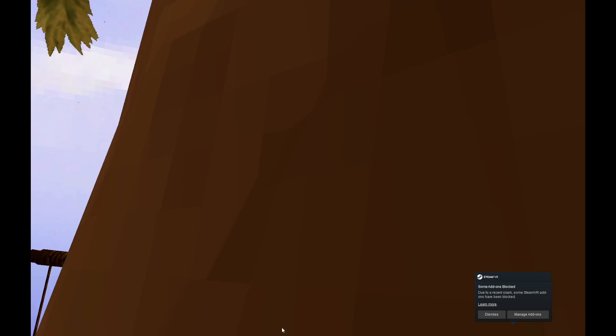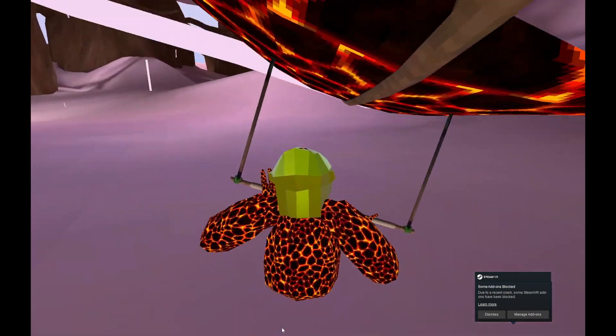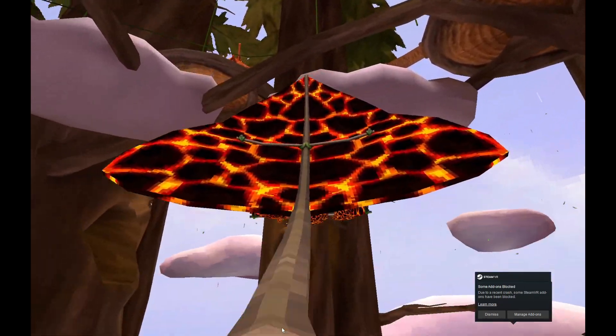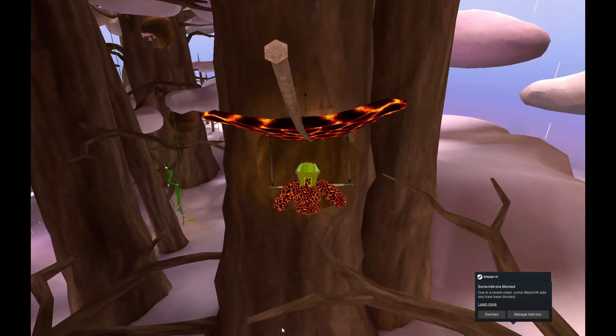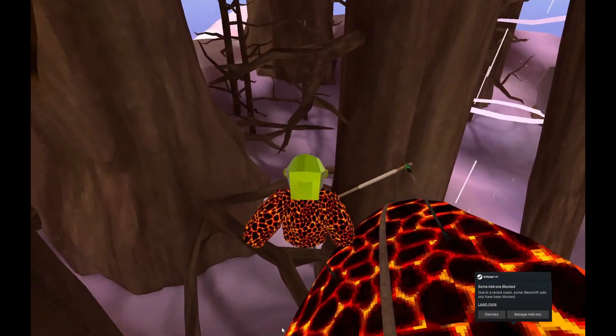If you push forward, then you're gonna go up. If you pull, then you're gonna go down. I'm in a public server because the keyboard isn't working right now — for people who have something like Utila, that actually works.